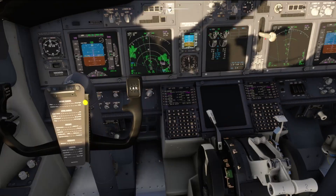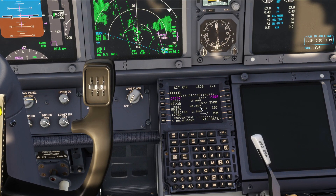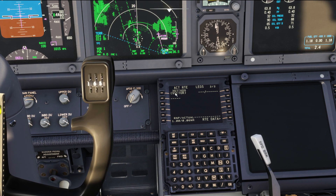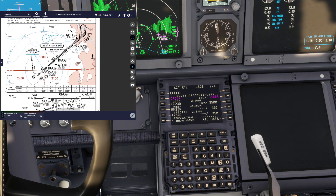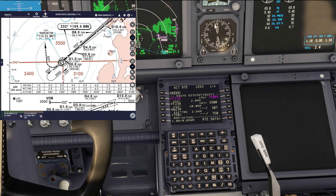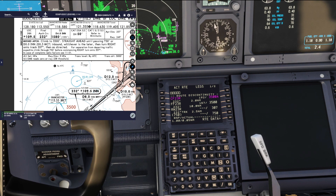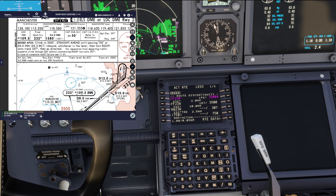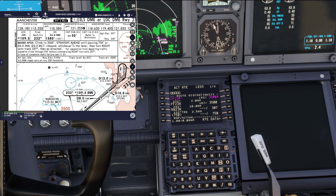If we look at the FMC legs page, we can see CF23R — our final approach all the way up to runway 23R — and then we've got the brackets: 750, 232 track. The next page shows 357 degrees heading vectors. Here's Navigraph and here are our approach plates. We're going to fly the ILS 232 on the course almost down to our minimums, then just before that we're going to declare and conduct a go-around. We're going to climb to 3,500 feet straight ahead until passing 750 feet or 0.0 DME, whichever's latest, then turn right onto track 357 degrees, then as directed.